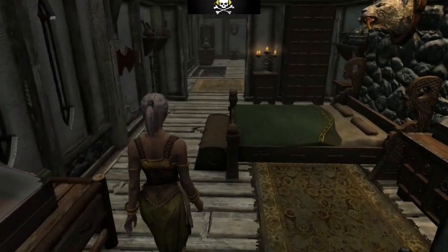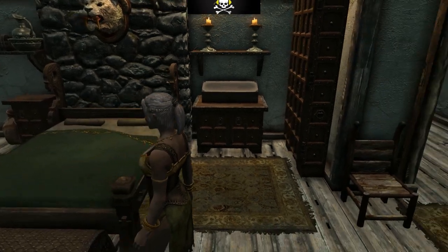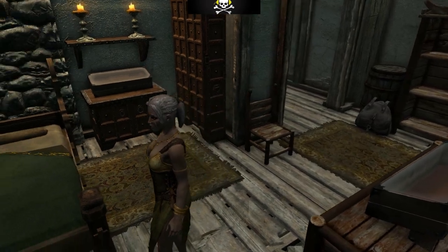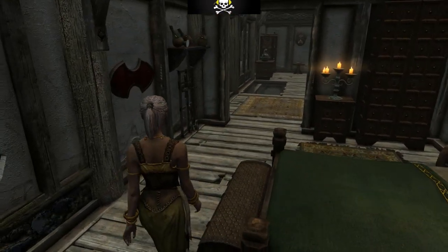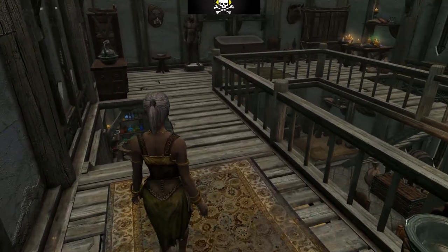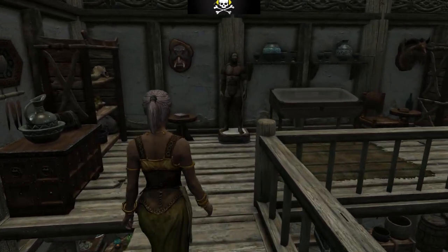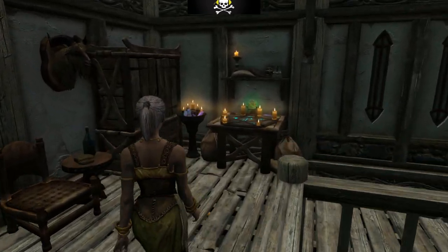This is our bed. Moving out onto the landing, I've got my enchanting table, a mannequin, storage, and a glass display cabinet. So I have everything I need to actually function as a player.